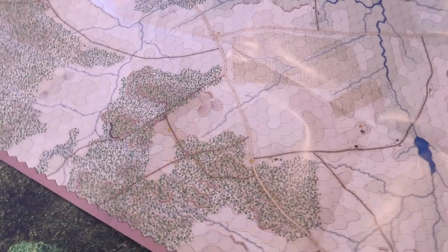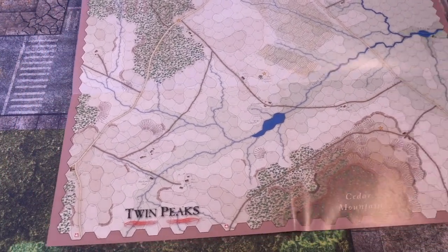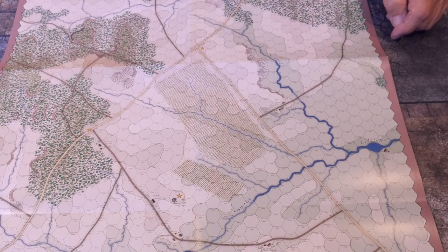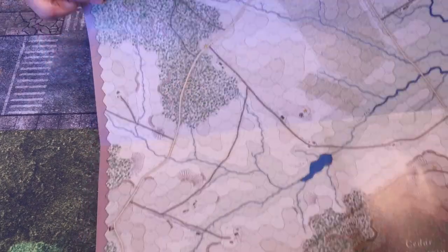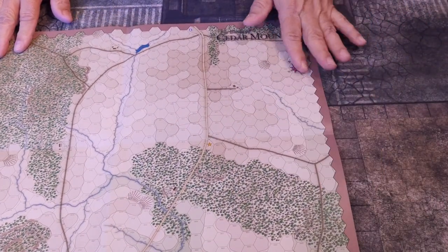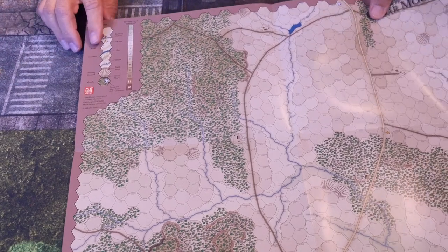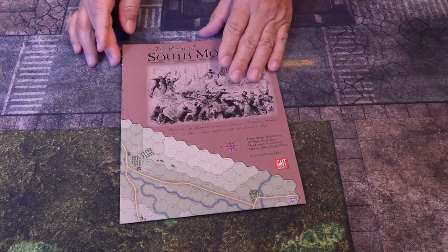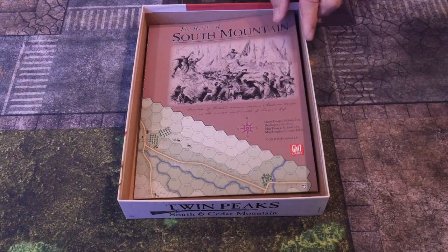The Cedar Mountain map runs in a different direction — thinner, going north to south. Cedar Mountain itself is down at the bottom, with open farmland and cornfields, then woods starting further up. North runs across the top, and the terrain key is printed on the map as well as on the separate cards. The two games share one double-sided physical map — Cedar Mountain on one side, South Mountain on the other.